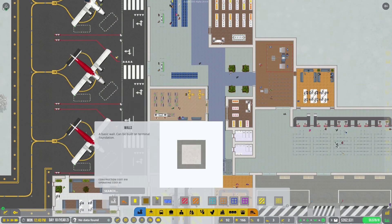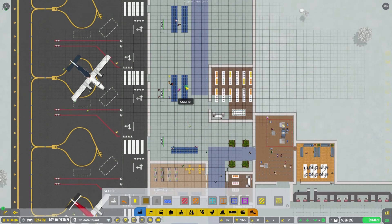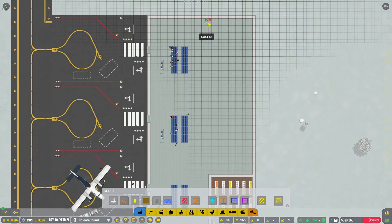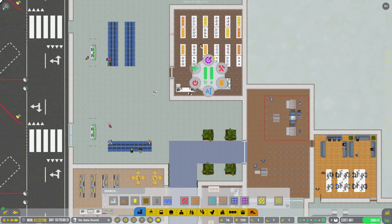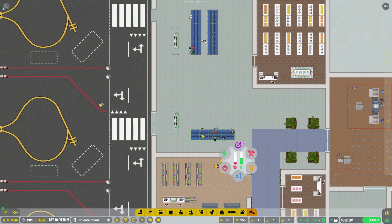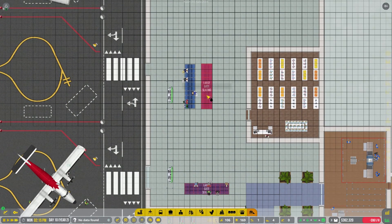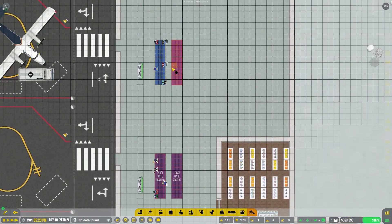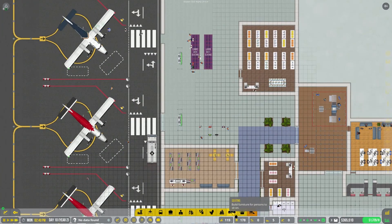Okay, first we're going to go through and change the flooring so it matches what it was before — it cost us a little bit of cash. Oops, I screwed up the flooring in there. Okay, flooring is now back to where it was. As for this, let's demolish these chairs — we don't want to request cleaning. We're going to leave a lot of room for shops and just kind of rework how we have the chairs set up. Sorry guys, you're going to be de-seated in a second.